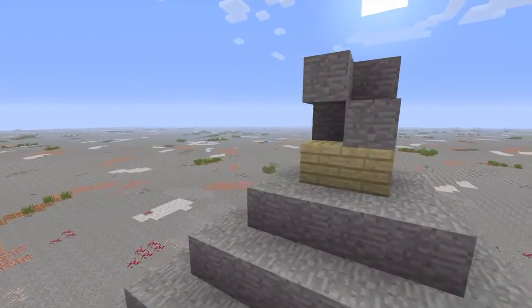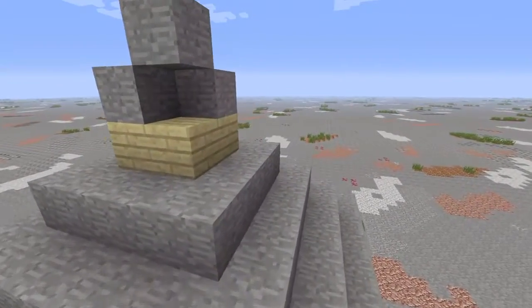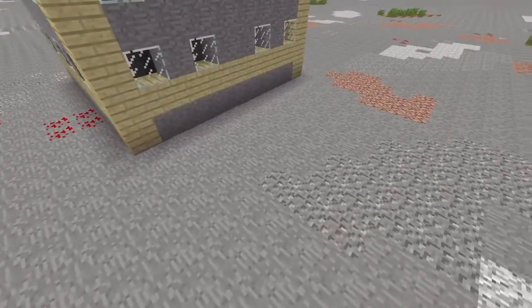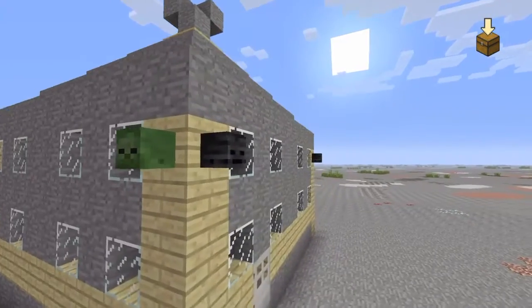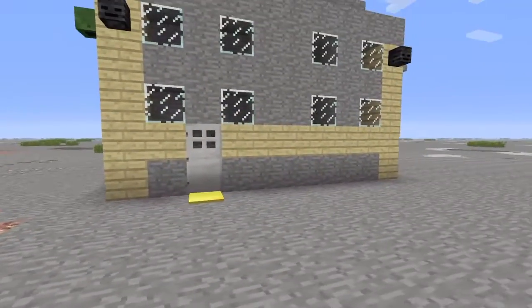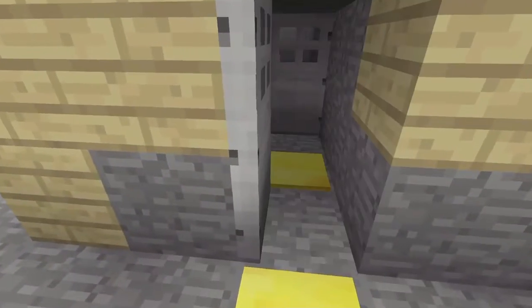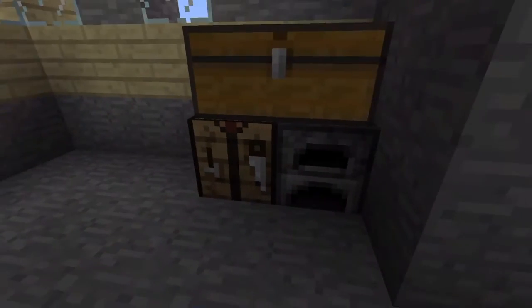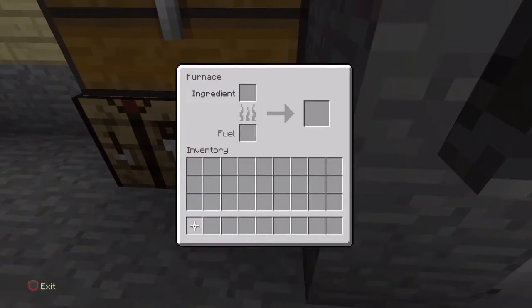This little building I made right here — it does actually look like a square when you fly high up. The outside is actually pretty cool, but the inside does need a little working, and so does the door system. It's basically just a double door system — pretty easy. Right here, if you go to your right as you enter, you have a chest, a crafting table, and a furnace.